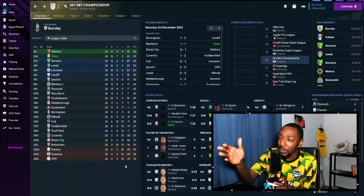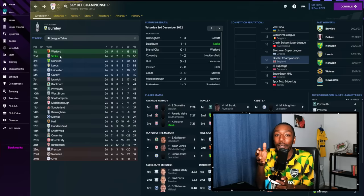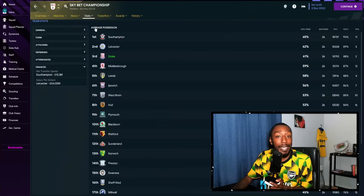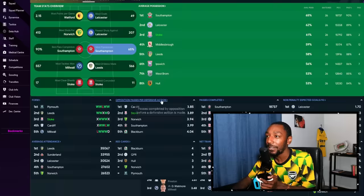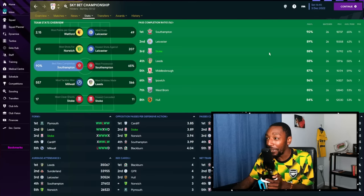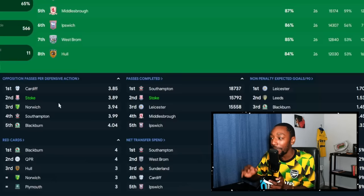We're in December and currently sitting in second place with Stoke — a team that doesn't have the quality PSG do and isn't the best team in the Championship either. But still, we are second in the Championship, which is very, very good. Looking at the important stats: average possession is 61%, best pass completion is 88% — currently third. Passes completed overall, we're second just behind Southampton. Our PPDA is second just behind Cardiff. So at Stoke, it is doing really, really well. At PSG, it completely dominated.